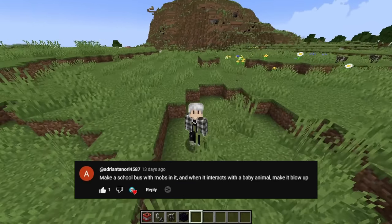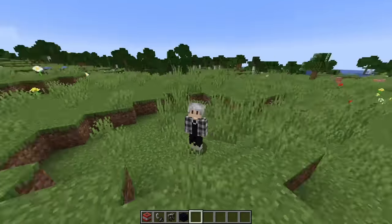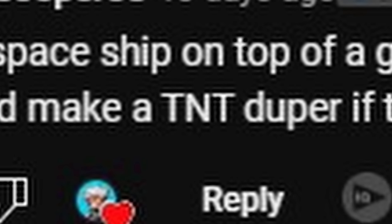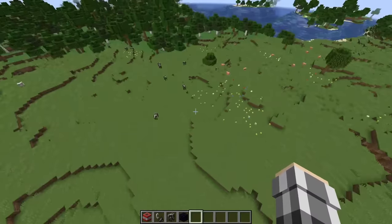Make a school bus with mobs in it and when it interacts with a baby animal make it low. I forgot to read the comments. Make a spaceship on top of a giant mountain and then make a TNT launcher if possible with the mod and blow it up, or you can make a TNT duper if that's possible with the mod.